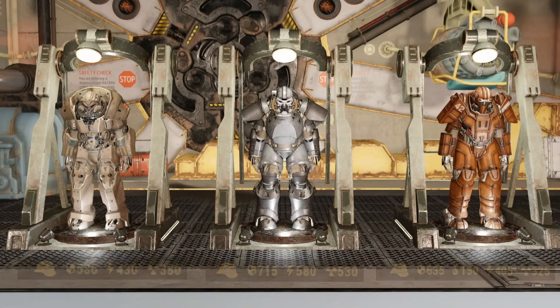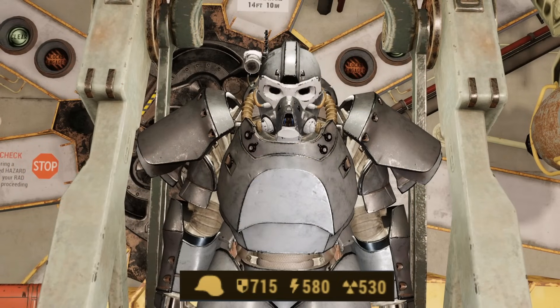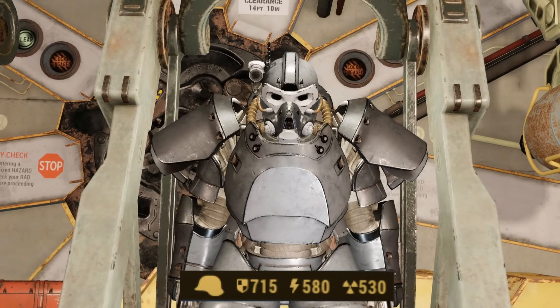Let's quickly bring up the stats on each suit. The T-65 gives you 715 damage resistance, 580 energy resistance, and 530 radiation resistance. The Hellcat gives you 586 damage resistance, 430 energy resistance, and 380 radiation resistance. The Union power armor gives you 635 damage resistance, 150 poison resistance, 405 energy resistance, and 325 radiation resistance. Overall, the T-65 still outshines everything else when it comes to overall resistance stats — but is it truly the best suit to use?